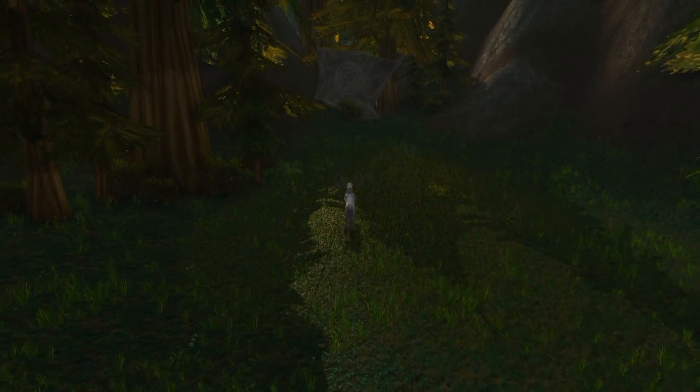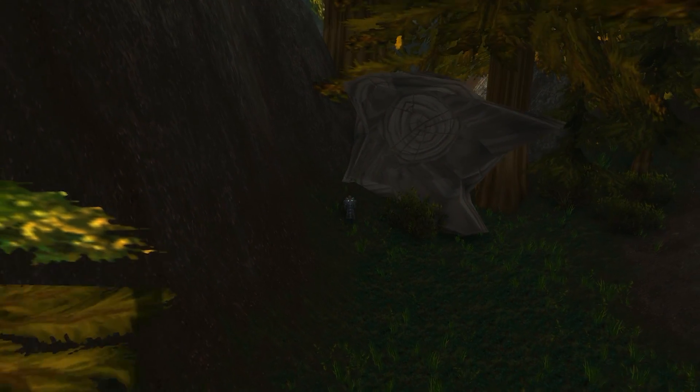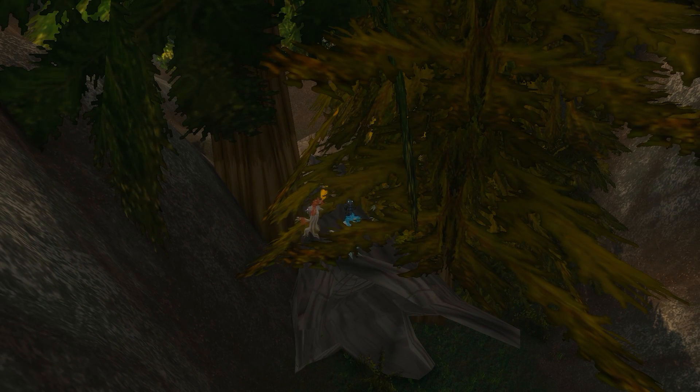Heading north from Taran Mill, look for a fallen tree laying along the mountain range. Climb onto the tree and then pass the invisible walls by using Force of Nature to summon three treants and then Wild Charge to pull yourself to them. Force of Nature has a 1 minute cooldown, so this will take a few minutes to do. I've edited the footage so that it appears faster.